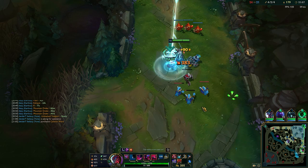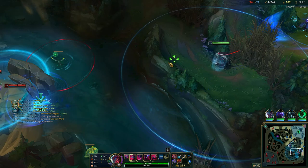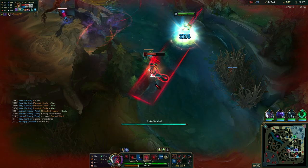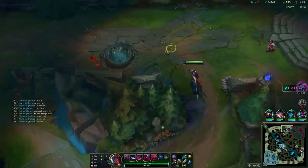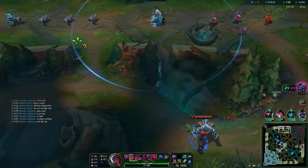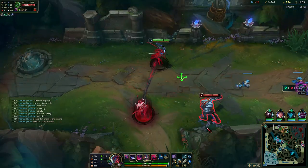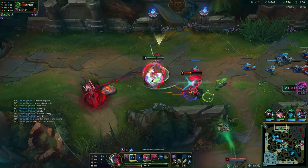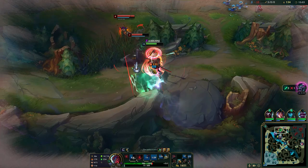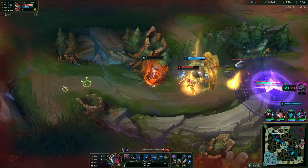Your Q3 is very important for Yone — it allows you to engage, peel, and disengage, and much more. Always look to have your Q3 up. Try to gain stacks wherever you can, as this lets you move around the map faster, make plays, or escape engages. You can extend the time you have Q3 by utilizing the maximum duration of your Q1 stack and having a minion nearby, like hanging around a jungle camp. It's also important to have Q3 after using your E as another mobility tool in case enemies are waiting to engage.